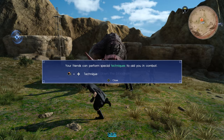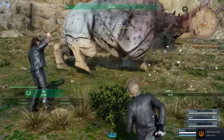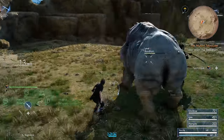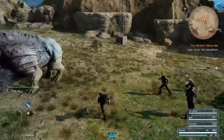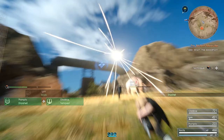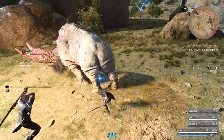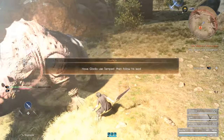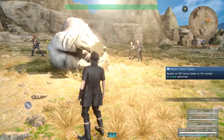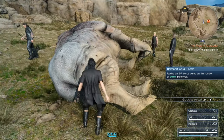Friends can perform a special technique to aid your combat. All right. I thought they were using Ignis. Draw his attention. Is he actually drawing attention? Tempest. We're all good. It's only used Tempest, but he's dead already.